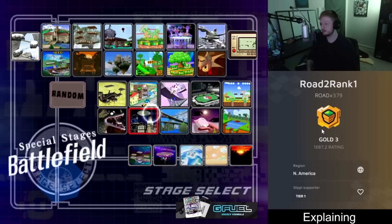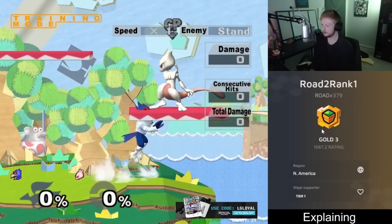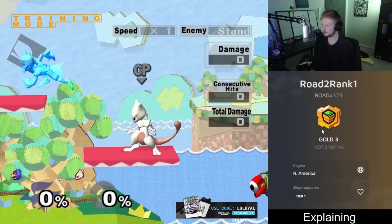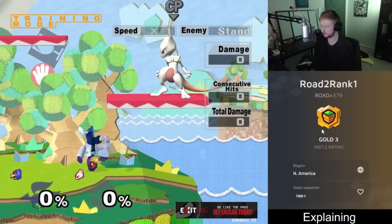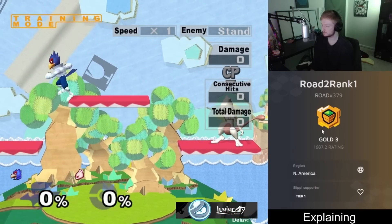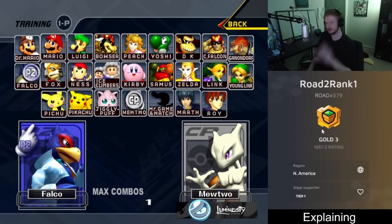Once you get a feel for the spacing you can just do it naturally while moving around. It's harder when edge canceling is the only thing you're trying to do rather than doing it mid-movement. Eventually you just develop a subconscious feel for where that spot is.